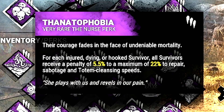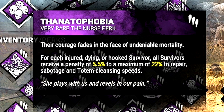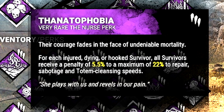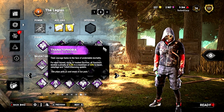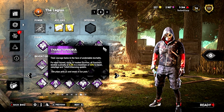The first perk of course is going to be Hanataphobia, which has just received a little bit of a buff. Hanataphobia: for every injured, dying, or hooked survivor, all survivors will receive a penalty of 5.5 percent - to a maximum of 22 percent - to repair, sabotage, and totem cleansing speeds.